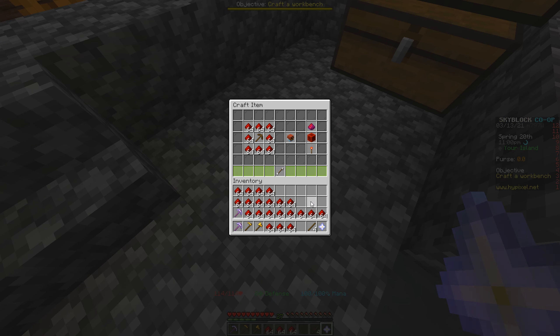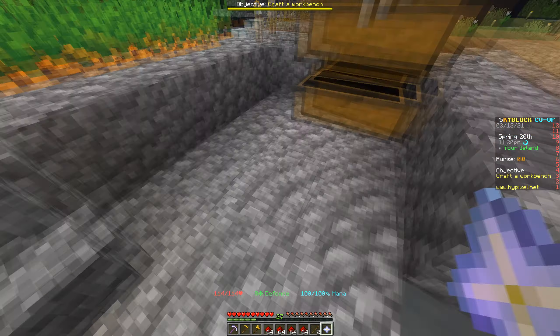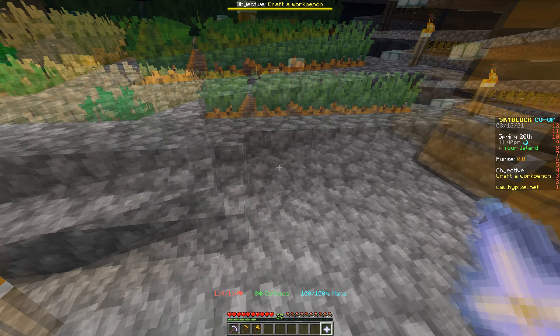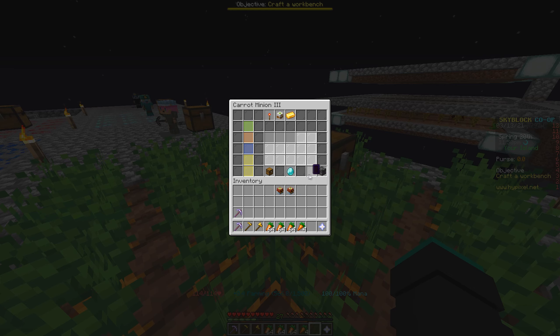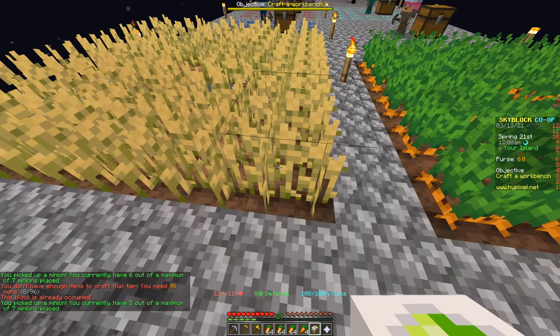Let's make these. Level two, not bad. We're gonna want three of these. That's gonna make this — we'll just make two. Hopefully we have enough. We're gonna have to take some minions out, but I don't think these two minions are really that important at the moment, so we'll just take them out.